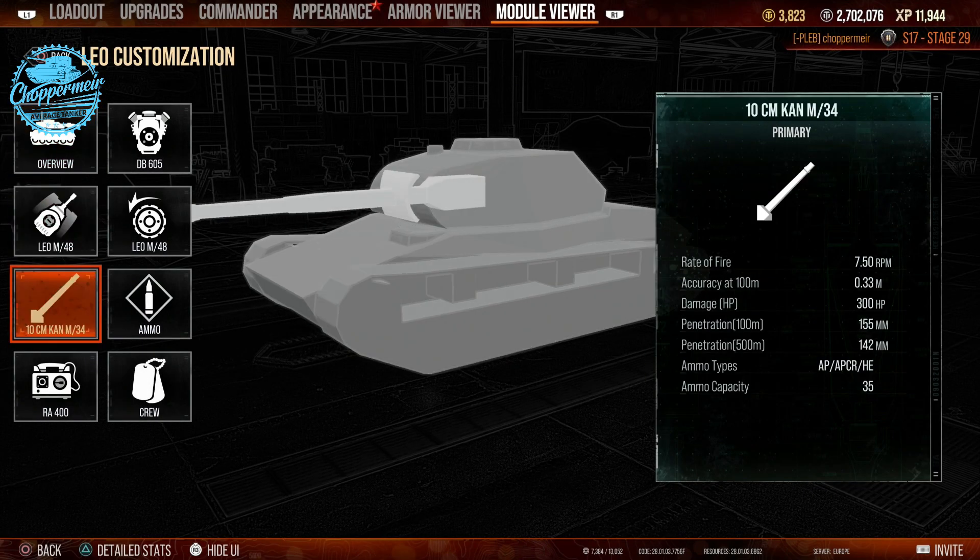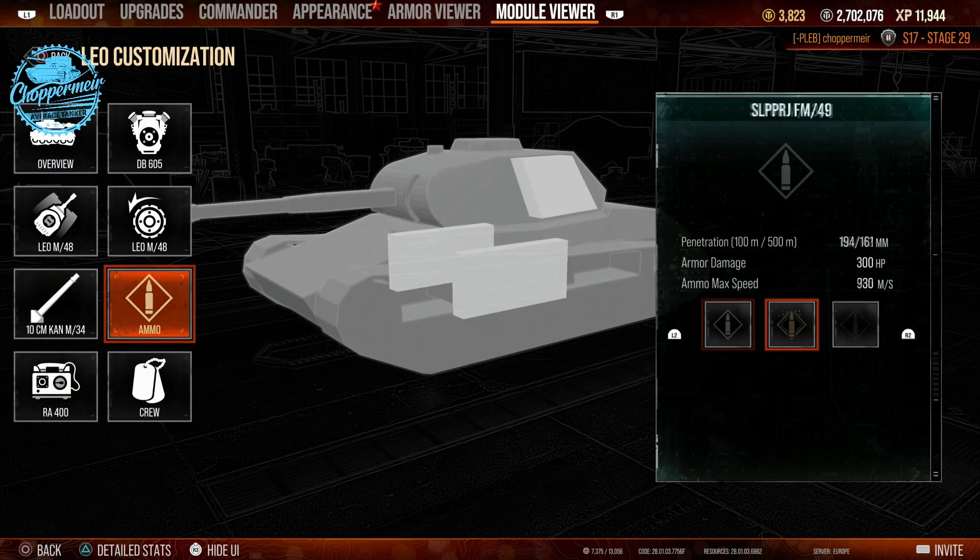Obviously I've got the commander in this. I will be putting the commander skills in the description again, much like the other videos I've been doing recently. And also the chapters are down there so you can skip any sections and just get to the battles if you want to. Yeah, 0.33, seven and a half rounds per minute, 300 alpha, 155 penetration on the AP. I believe it's 194 on the APCR. In Tier 9 games you are going to end up using more APCR unless you can get yourself in a good flanking position — and that's where this tank excels, much like a lot of these older mediums.